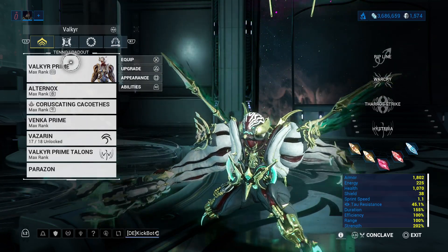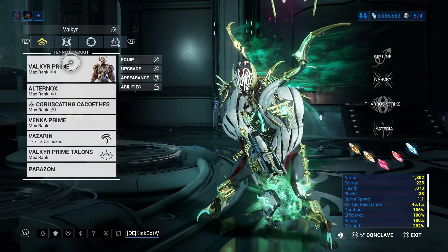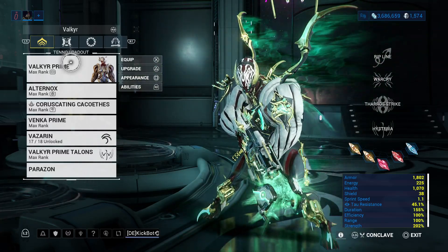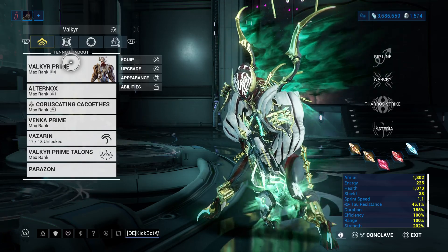But I still love her. And today we're going to look at an end-game Umbral, Archon, Helminth Valkyr — all the buzzwords thrown into one tiny Valkyr.